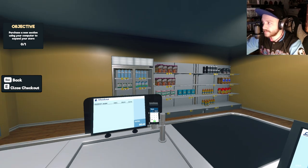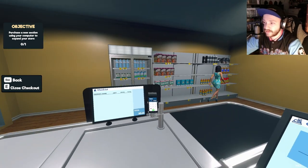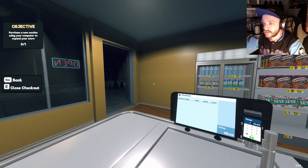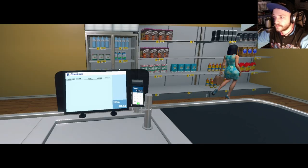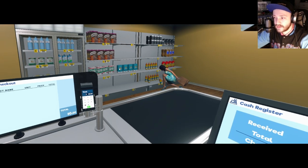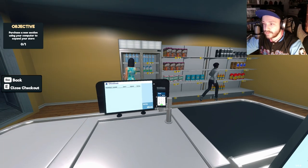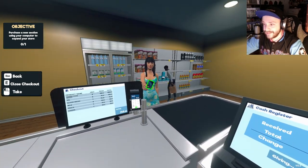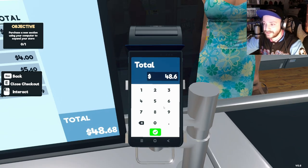We're at $231 - perfect. We can stock up a lot, could probably buy another regular shelf. I'd like to get the corner one eventually - worry about expanding first, then do corner and corner with stuff in the middle. She's buying a whole lot - how are you fitting that all in that bag? I wonder if people could steal and you could chase them down the street.